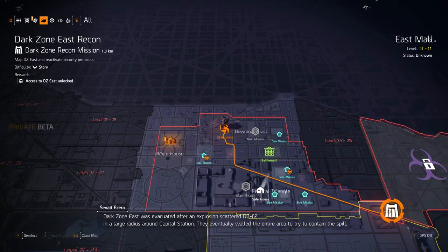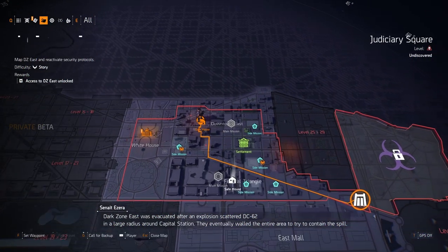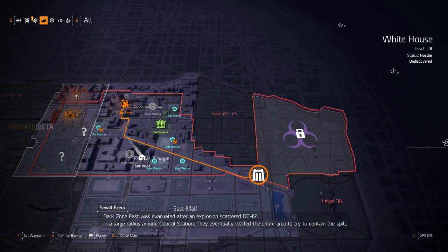Exxon East was evacuated after an explosion scattered DC-62 in a large radius around Capital Station. They eventually walled the entire area to try to contain the spill.